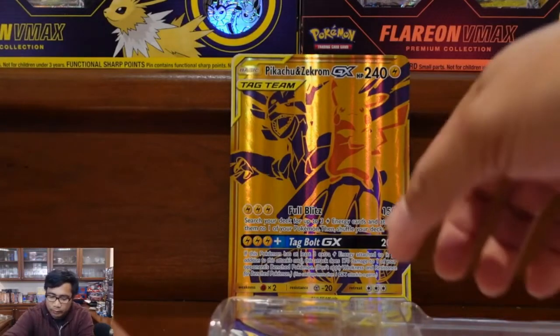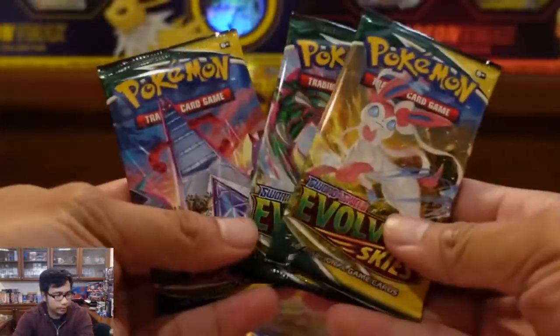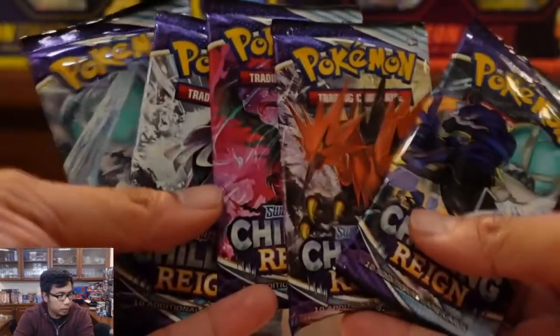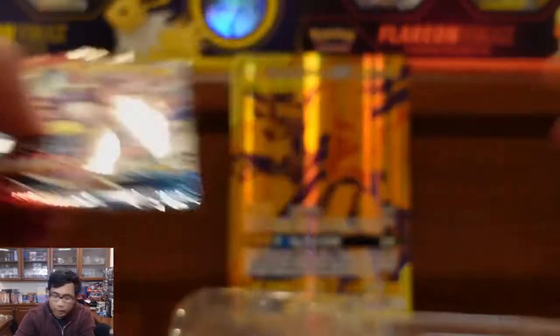And then we have 10 packs. This one has a good variety. Looks like it has three Evolving Skies, five Chilling Reign, and two Battle Styles. Let's see if we get lucky today.